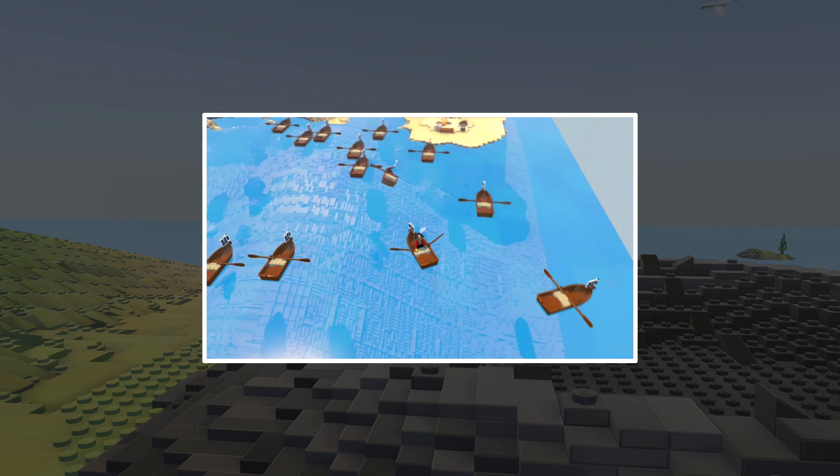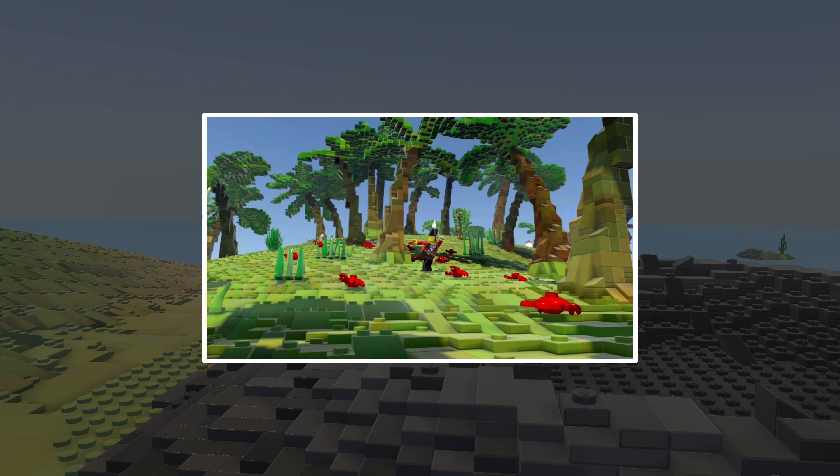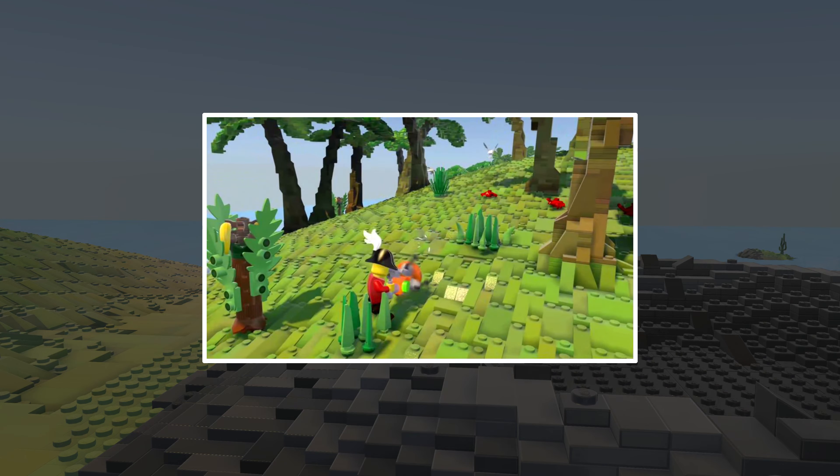Place them precisely where you want them, or fire them into the sky with wild abandon. The Discovery Tool lets you create one, ten, or a hundred and more copies.